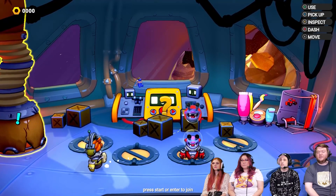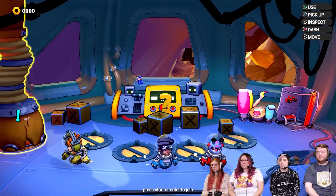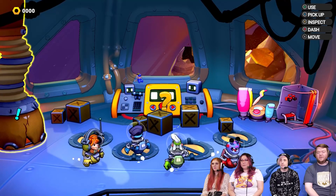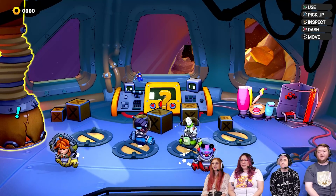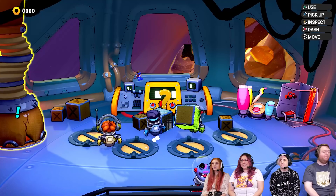Okay, this is me. Press start or enter to join. Oh, look at me. I'm that lady. I'm Merle. And Anna's Merle. What color is everyone? I'm blue. I'm green. I'm red. And I'm yellow. I like my little guy — look at him, his eyes squiggle.